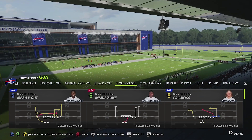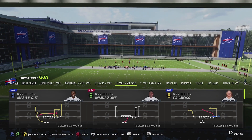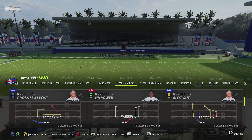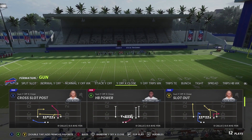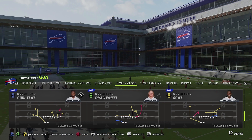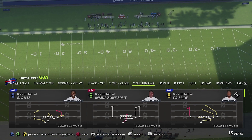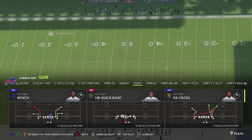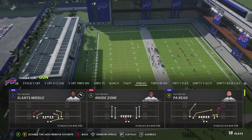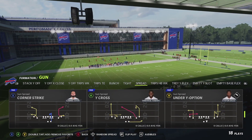The Y Off X Close is something you pretty much know as an exclusive formation in the Patriots playbook — a lot of people call it the U Trips. It's a lesser version here, but you've got Slot Out, a new play called Cross Slot Post, Scat, Drag Wheel, and Curl Flat. So what used to be a Patriots exclusive has now come over to the Bills in a lesser capacity. Then there's Tight, which replaces Tight Slots with different plays, and Spread, which essentially replaces Gun Doubles Y Flex.